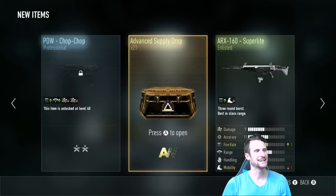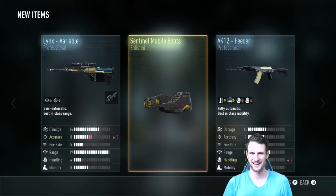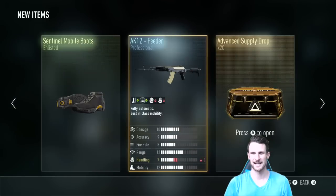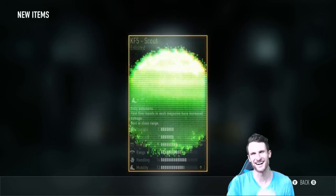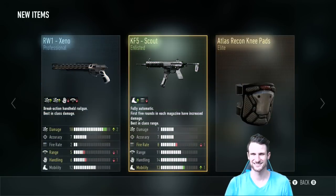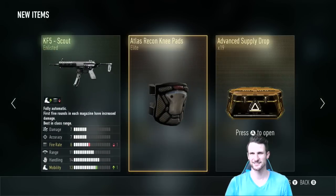All right, ready? Go. These are the ones we actually bought, so these have to have the good stuff, right? Right. I got the Kraken XO. Nice. I got absolutely nothing because this game hates me. Next one, go. Come on. Royalty gun! Elite TW Crusher — nice. That's the one I just got. Oh cool. I just got some knee pads.